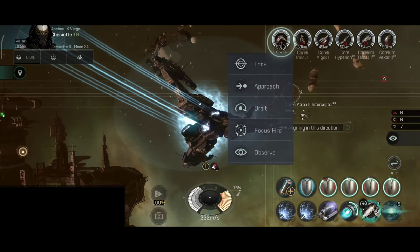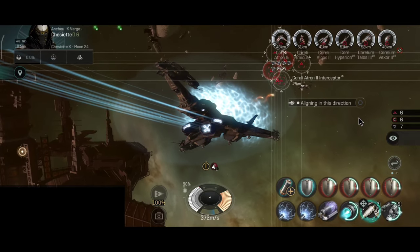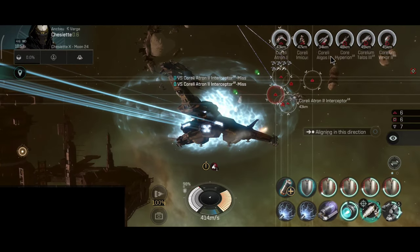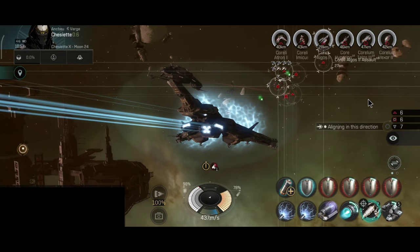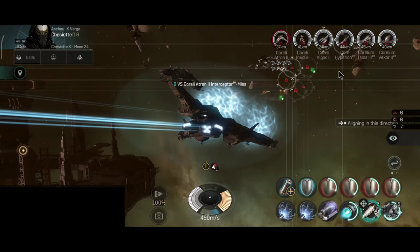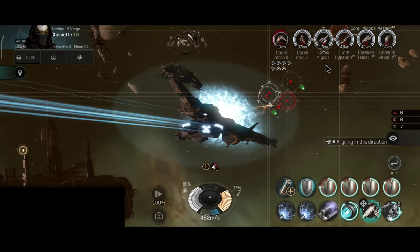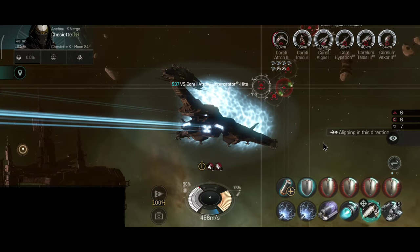This Rattlesnake is a little bit on the lower side of DPS because I went with full tank, but you can actually sacrifice some of the tank for more DPS. I believe I'll actually do that another time, because it will take a while to clear a storyline mission. But with sentries and long range you can actually clear them very quickly.